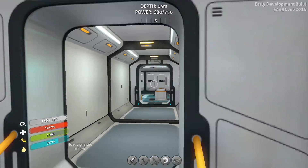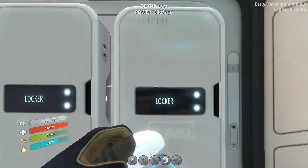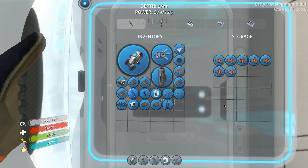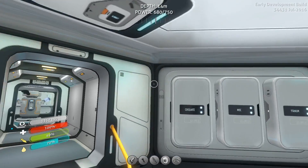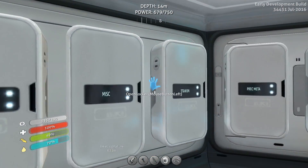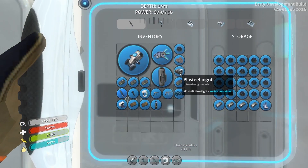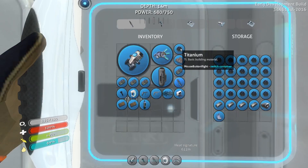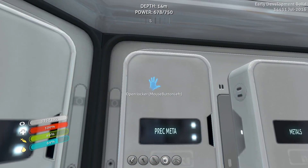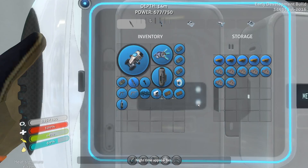So let's go and start leaving some stuff here, emptying my inventory. First of all, let's go put quartz back in the quartz. What did I need the plasteel for? Well, it'll always come in handy, so I'm gonna leave it here. Titanium. Let's go ahead and put the silver back. I think that's everything there.